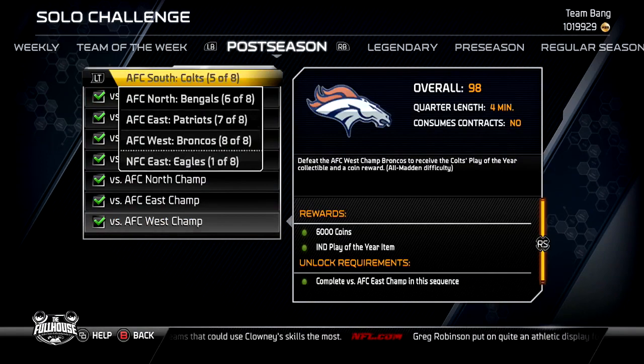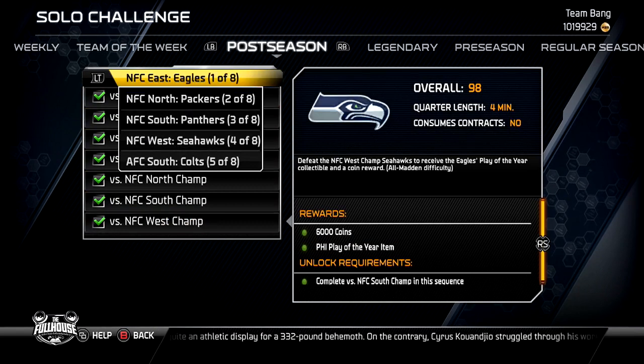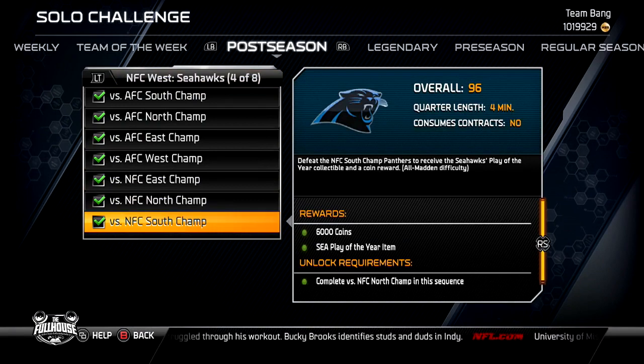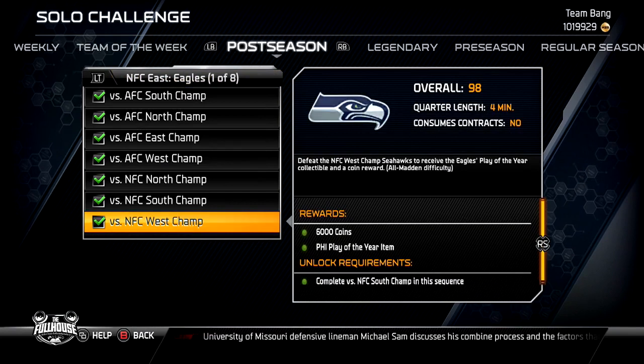Look at the postseason — I want to show you guys this. You see I did all these postseason solo challenges, and I came to the realization that each one of these — like this Eagles one right here — you're going to get about 20,000 coins. So it's eight of these, eight times 20 is 160,000 coins you can make if you play all of them. That's if you're just starting out and you play all these — 160,000 coins. That's great coinage just for playing the computer.